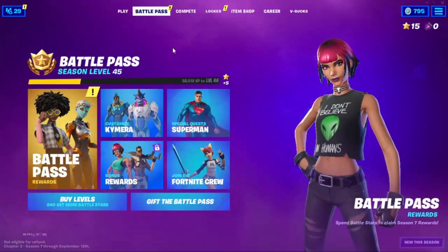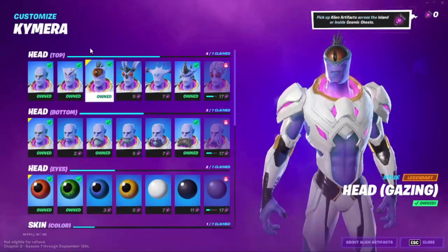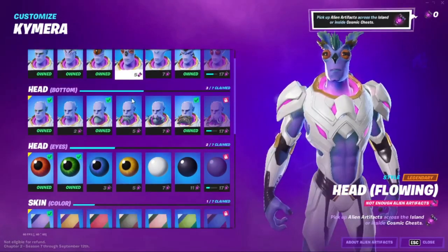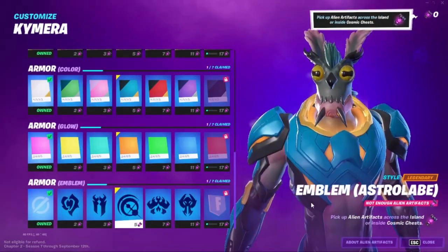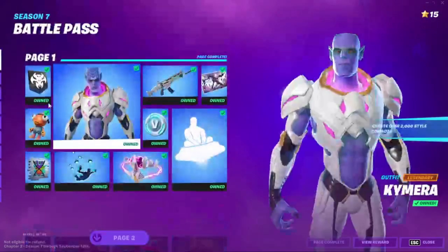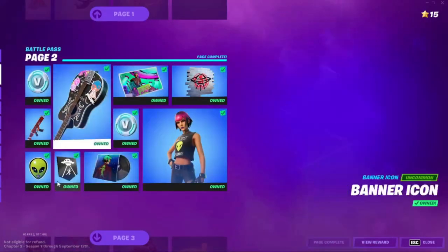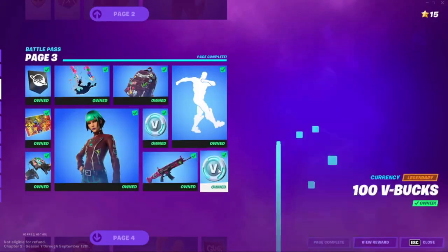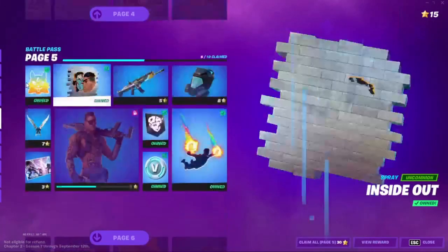After that, go into Battle Pass. Go to Customize Chimera and click on every single thing in the middle. Close this, then go into Battle Pass Rewards. Go to the top and click on every single Battle Pass reward — don't miss anything, because if you skip you'd have to restart everything.